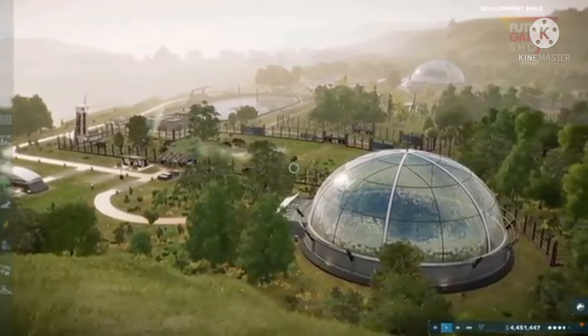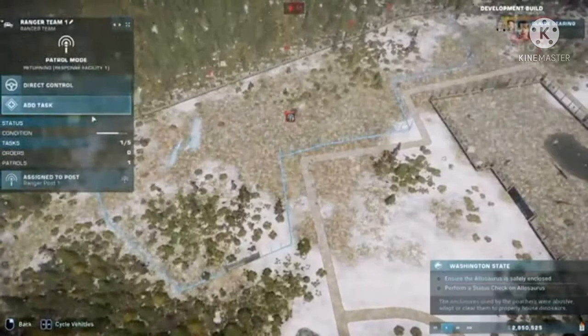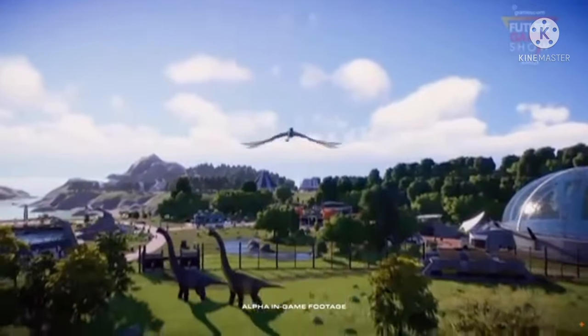Rain is one of the many weather challenges that the player will face as they're building a dinosaur theme park. For example, in our desert environment, you'll be challenged with sandstorms, which will really put your management skills to the test. This looks lovely — this looks like some kind of resort.